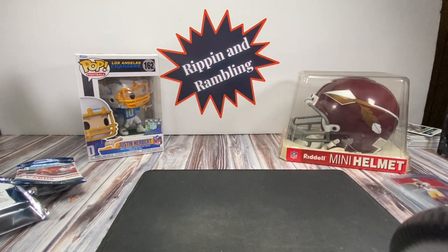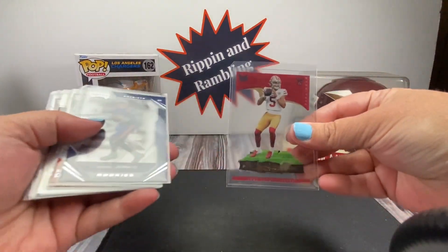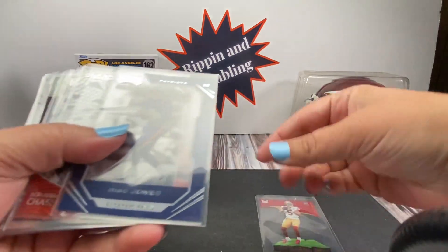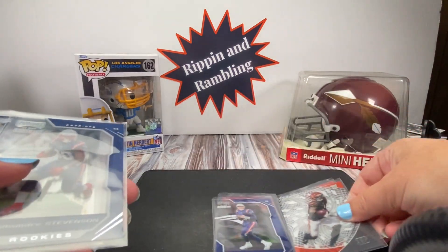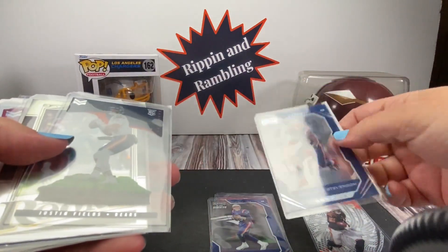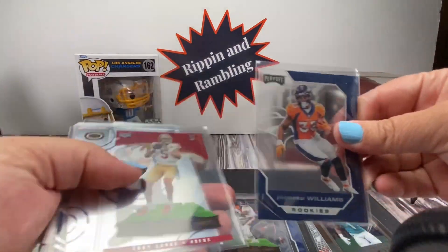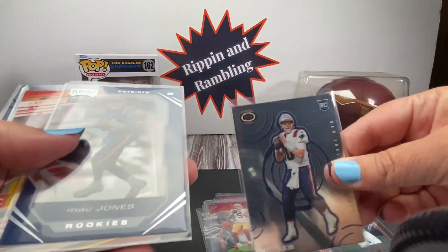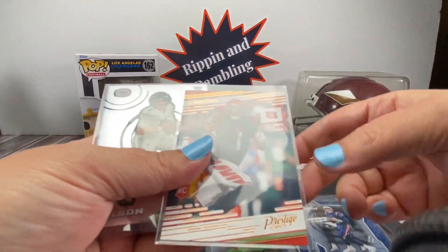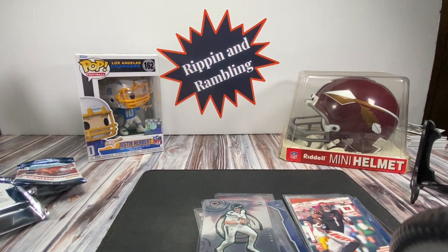So we got Trey Lance, Mac Jones, two Jamar Chases because we liked them so much we got them twice, Ramondre, Justin Fields, ETN, Javante, another Trey, another Mac, another Jamar, and Zach. Let us know which card you thought was the best pull of the break.